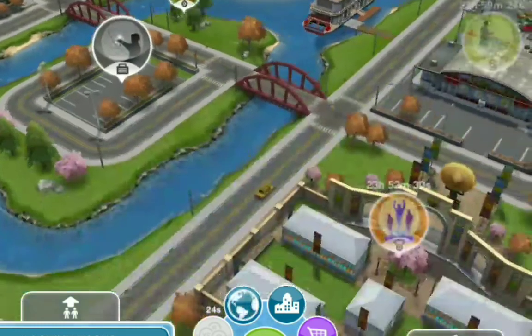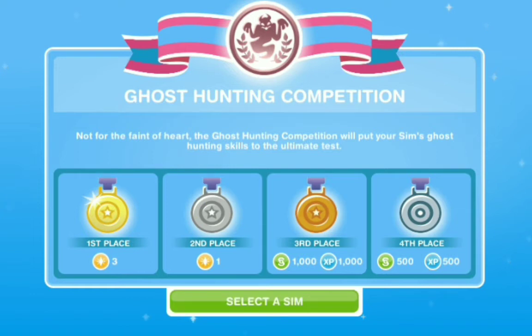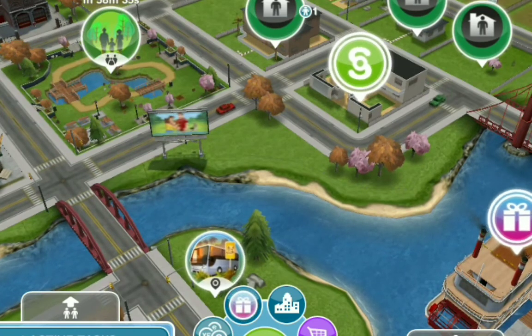Another way to earn money is through the competition center. You can enter your sim into a competition to see if they win. First place earns life points, second place earns one life point, third place earns 1,000 simoleons and 1,000 XP, and fourth place earns 500 simoleons and 500 XP. If you want only simoleons, make sure your sim is around level two or three — they'll likely come in third place and earn a full thousand simoleons.